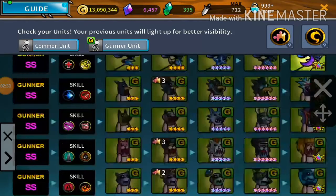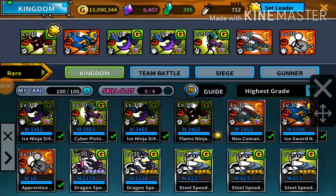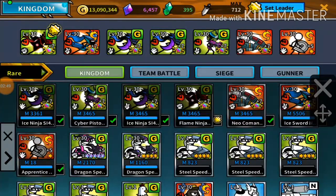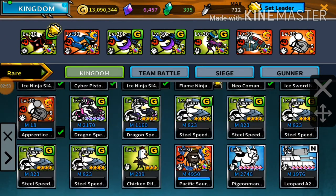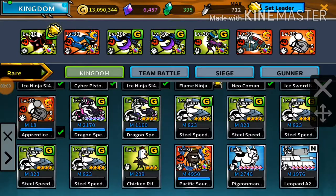In the long run, what I want my team to be is four gunner ninjas — currently I have three — and three speeders. Either that or five ninjas and two speeders. Either way, but for now it's gonna be the Steel Speeder. Eventually I will do the Dragon Speeder, but that will need more green crystals unless I get more somehow.